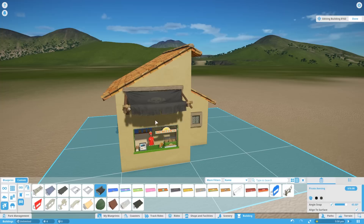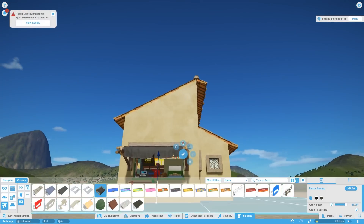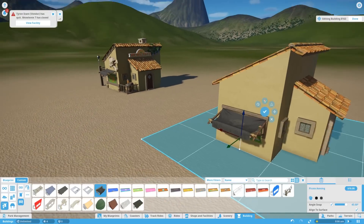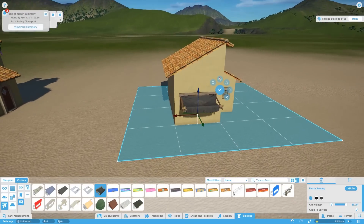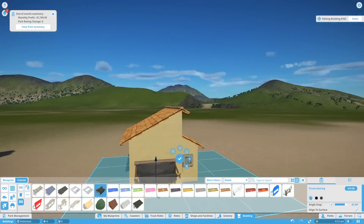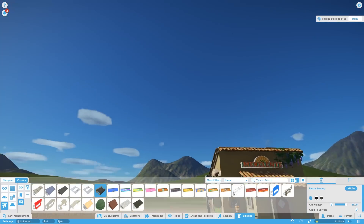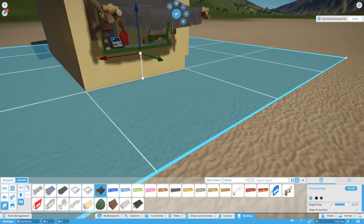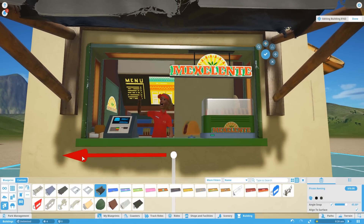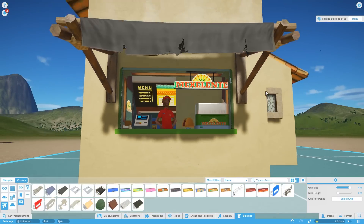We'll press X and bring it down. Now we want to see underneath to make sure it's lined up with the shop window. We'll press T — T gives us a different camera angle, more like a first-person camera. W will push you toward where the camera is looking rather than forward on the map, so you can get right underneath to line things up properly. We want it about there, maybe a little higher so it doesn't cut people's heads off. We'll take it off T again until we need it later.